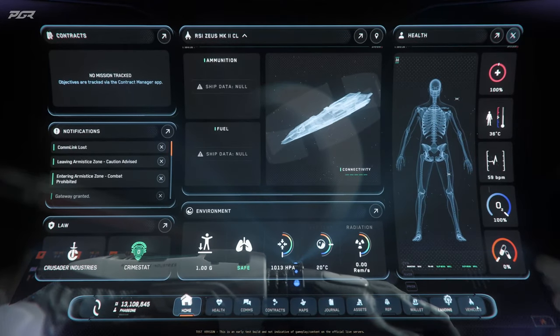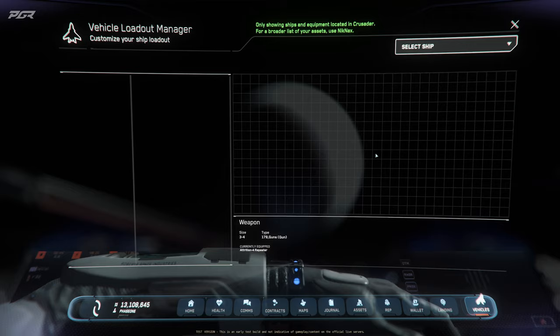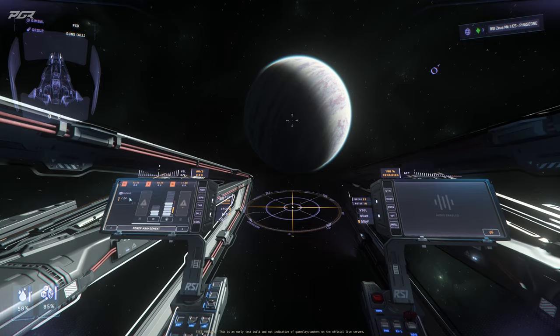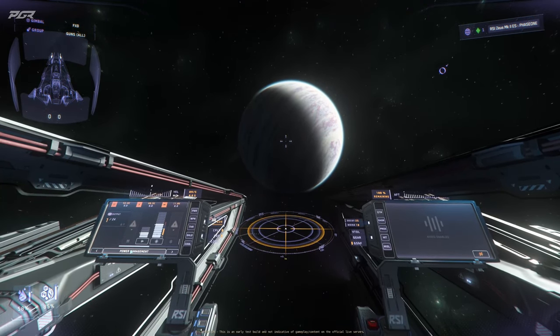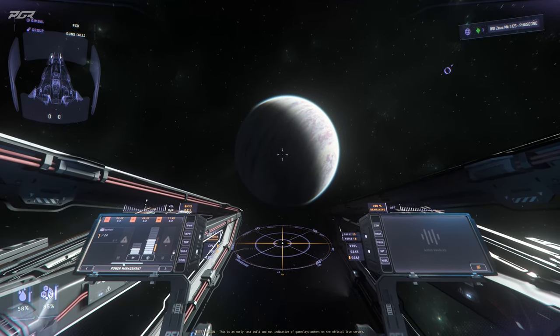I can't access the component details from inside the ship, but I remember it. That power plant gives me 24 pips to work with. Right now I'm in a CMO, so what I initially went with is this setup.